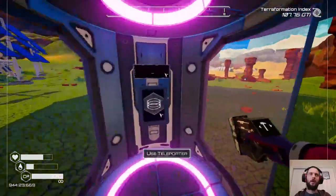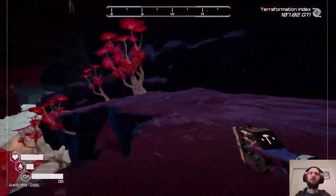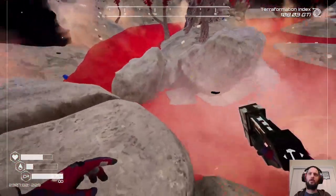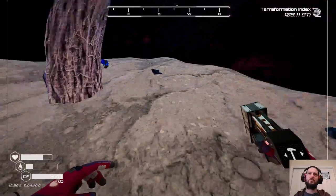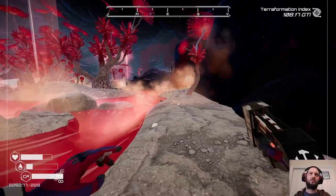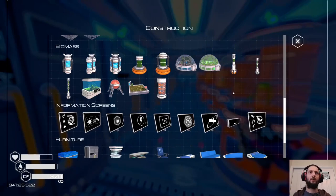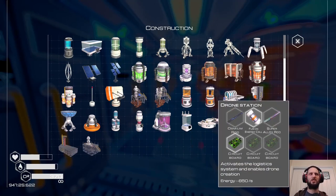What are you? Lorpen butterfly larvae — you do find other larvae just around the place. What does that one do? 600 — nice. What else is there that we should be playing with? It's pretty much just the drone station really, which I'm not sure I care too much about.